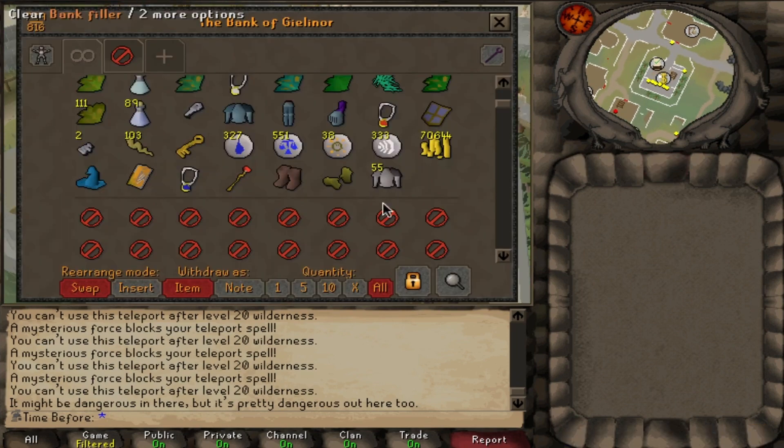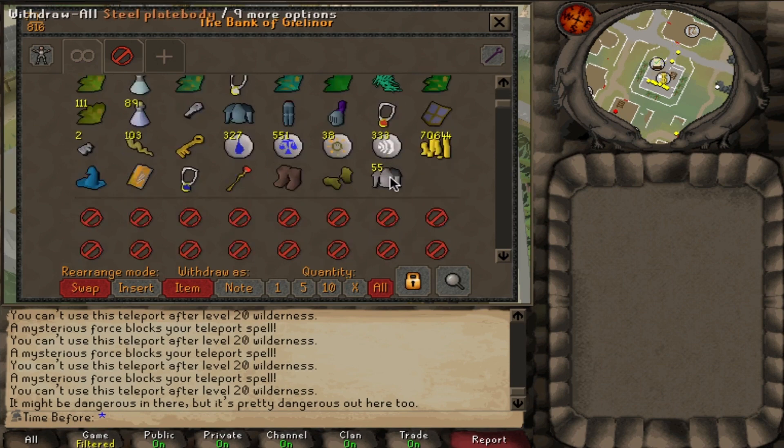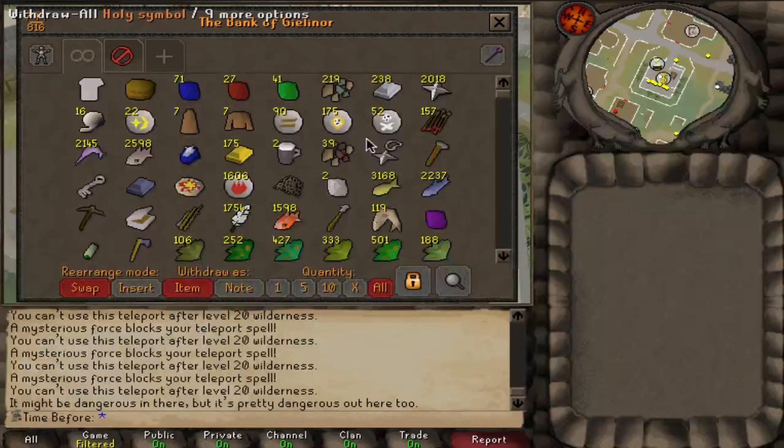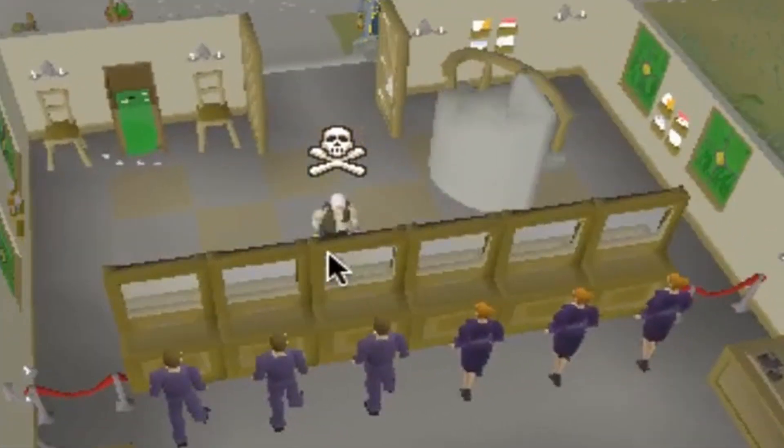Now I could just take these down to the platebody shop and sell them directly, but I actually want to cast high alchemy on these as I'll get a bigger return — every one I sell to the shop will decrease by 40 coins basically. I don't have any nature runes, but I have a plan.